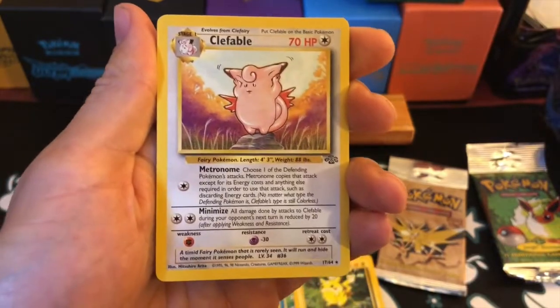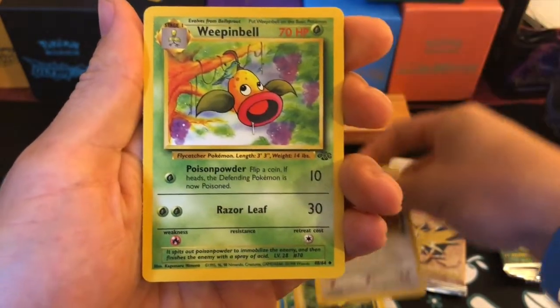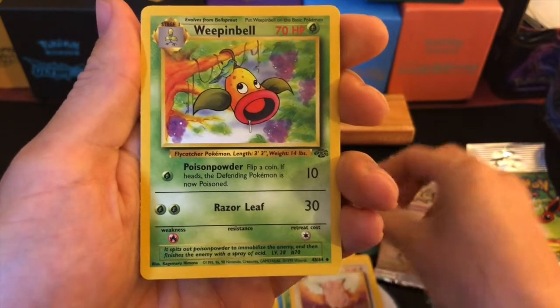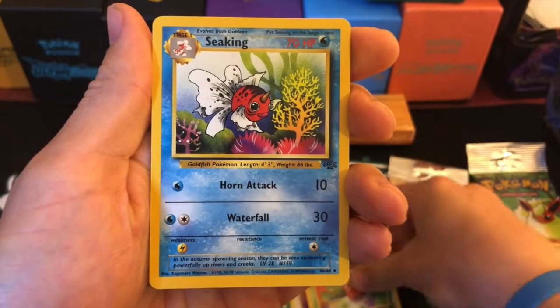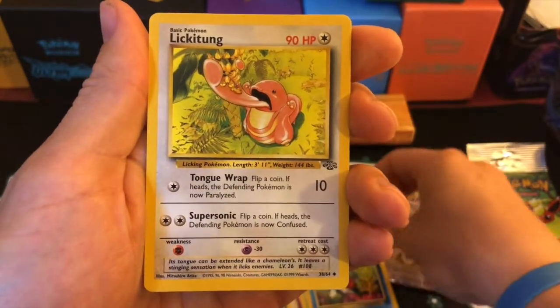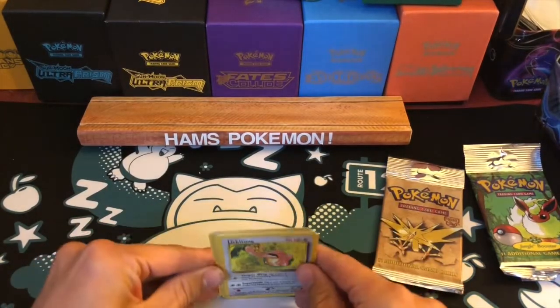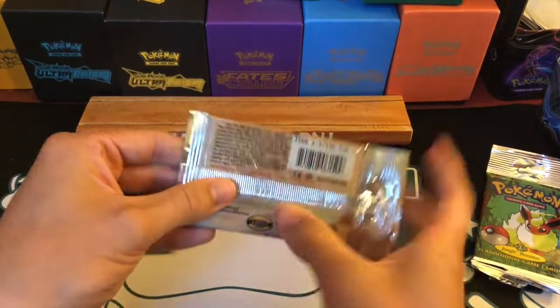The rare is a non-holographic Clefable, unfortunately, but it's a beautiful card. I have actually pulled a non-holographic Clefable on my channel before, which is quite impressive to do again. Weepinbell to go with that Bellsprout — fantastic artwork there. A Seaking and a Lickitung. Very cool indeed — so just the non-holographic Clefable there.